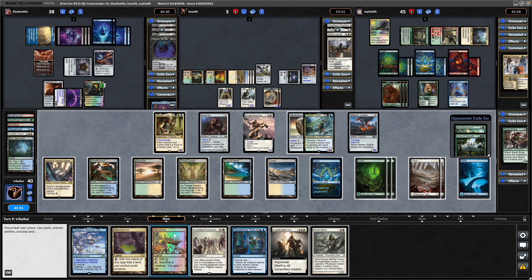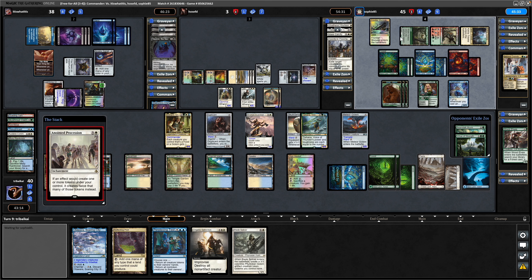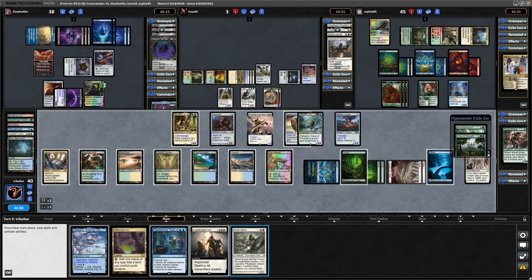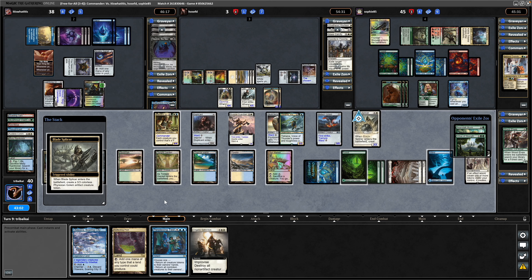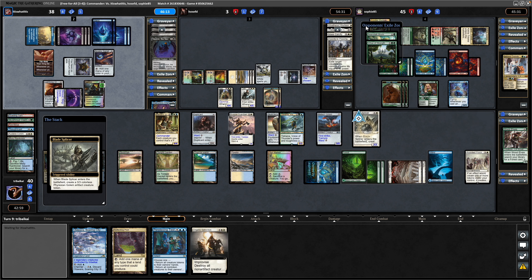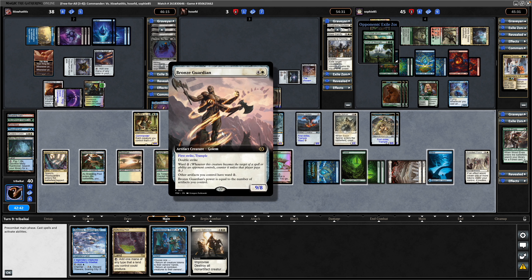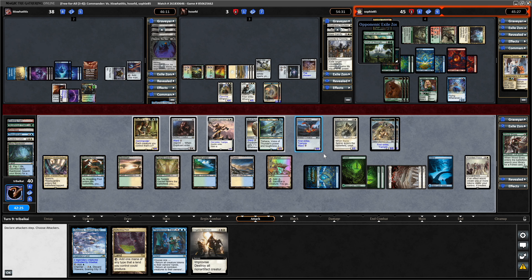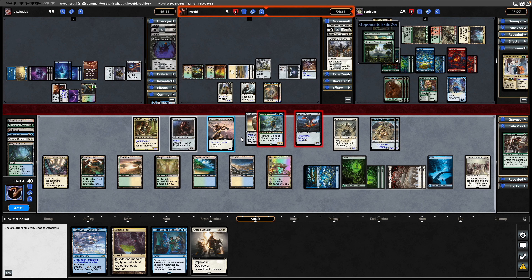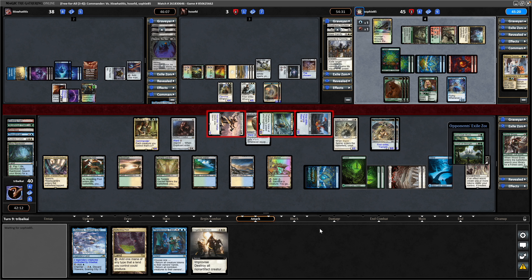There's another creature in the form of Blade Splicer just in time for the Anointed Procession - makes Tushana a lot better. Getting down the High Market. Teema player holding up priority - if he counters the procession it might open us up to go for the organic extinction. Fully commit and go for Blade Splicer - as long as we can keep Brenard in play we've got wrath protection. Blade Splicer gives our Golems first strike, comes in with a couple of 5-5 Golems with Trample, first strike, and Ward 2. Not bad for three mana.